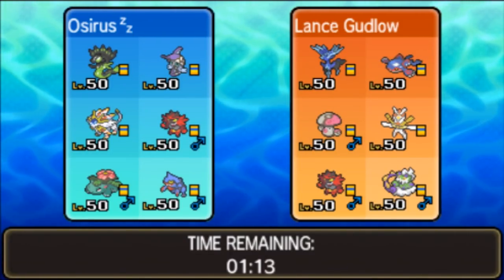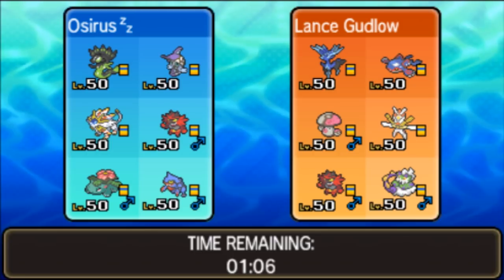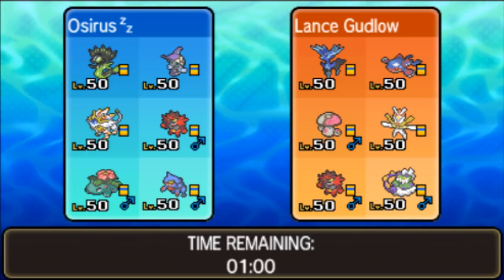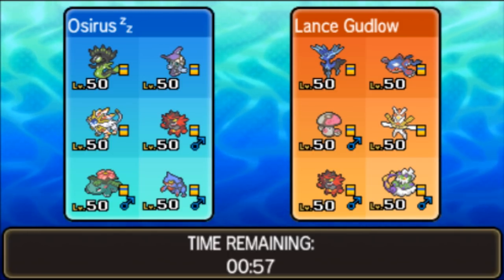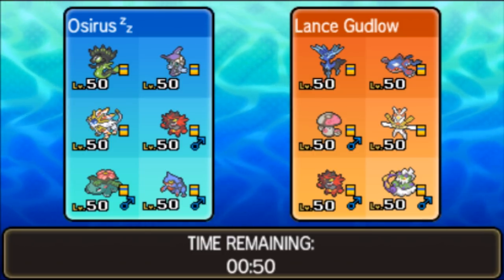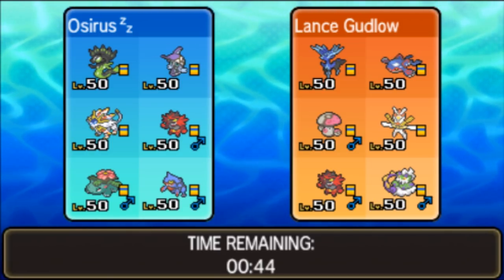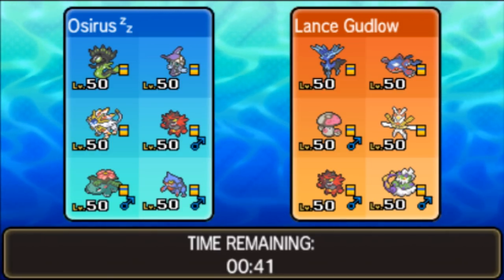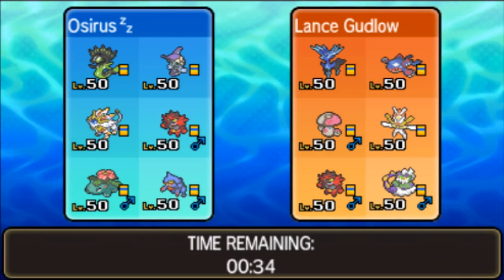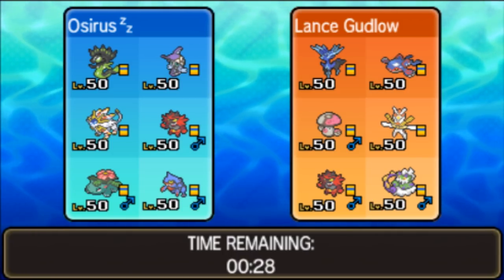Lance Goodloe is our first opponent today - what a good name - playing a team of Xerneas, Kyogre, Amoonguss, Kartana, Incineroar, and Tornadus. That common combination of Xerneas and Kyogre - we're going to have to be very careful. We've got Solgaleo that deals with Xerneas pretty nicely, and the Amoonguss with proper terrain support, but it's the Kyogre I'm a little more worried about. Considering we don't have weather of our own, we don't need to worry about Tornadus's Raindance too much.